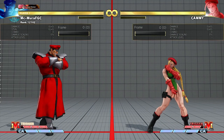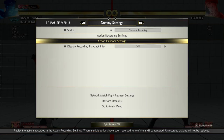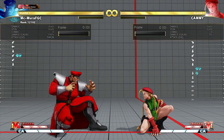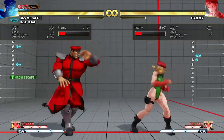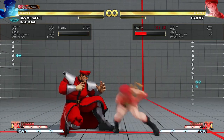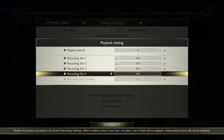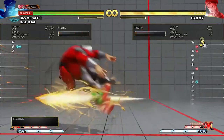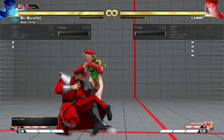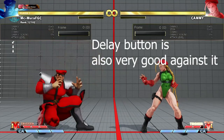Now let's talk about delay ticking — one of the most used defensive options. Delay ticking is when you block for a while and then tech the throw as late as possible. This is pretty good because, say you're knocked down and your opponent tries to throw you — you can block the jab and then tech the throw late. However, there is a big counter to delay ticking: shimmies. If you try to delay tech, you are very vulnerable to a shimmy.